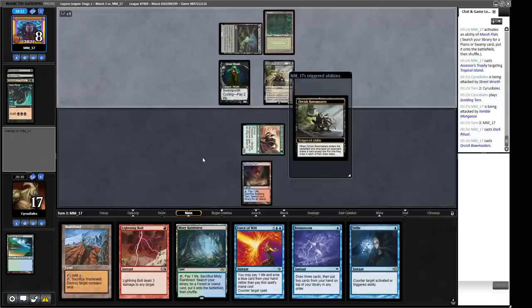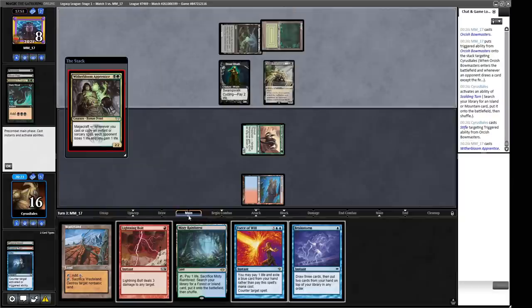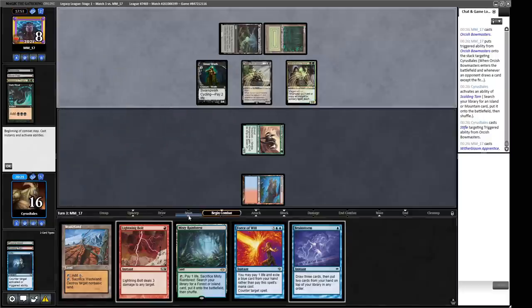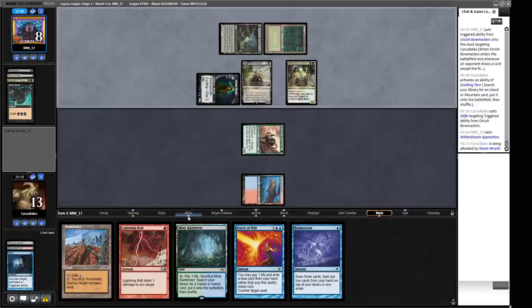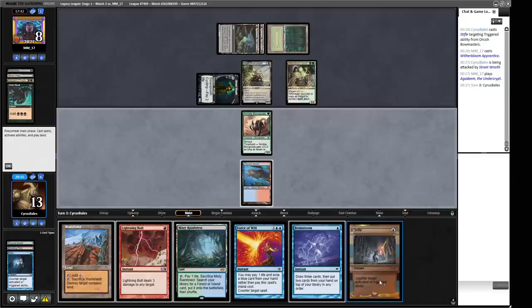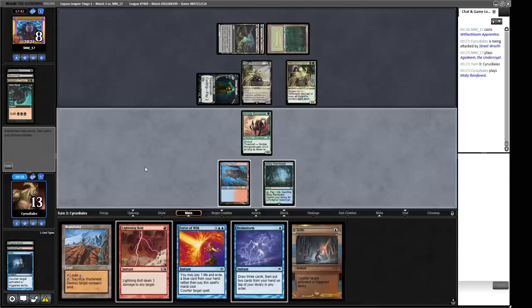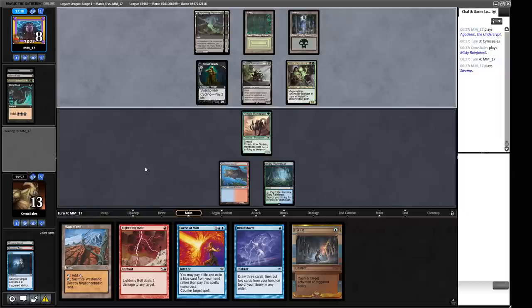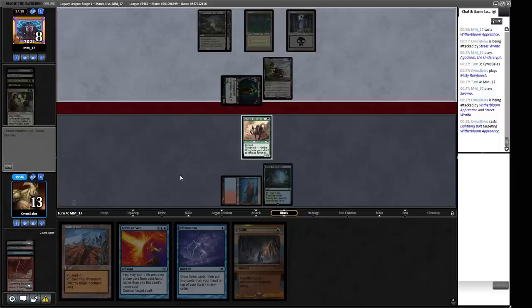Our Brainstorm is here as a Force of Will blue card rather than card draw. A Witherbloom Apprentice — sure. I'm not enjoying how much damage our opponent has; that's a real burden. We're going to have to find some Murktides or something. Agadeem the Undercity — Apprentice has one card in hand. We have Stifle. Would we rather Wasteland the Bayou or hold up Stifle and Lightning Bolt? I think it's Stifle and Lightning Bolt. This also gives us Threshold this turn. There's a Swamp — just kill this Witherbloom Apprentice. That's what Lightning Bolt was always going to be useful for. We have to allow one hit, but that's fine.